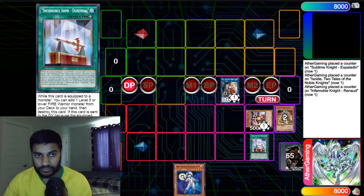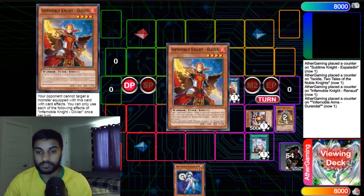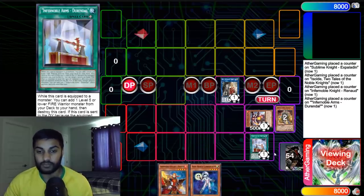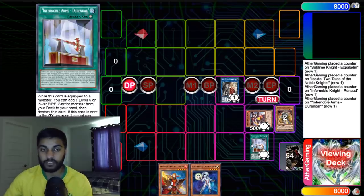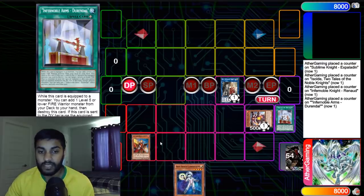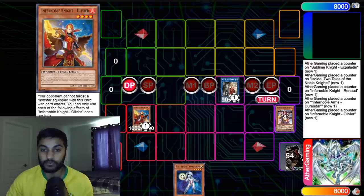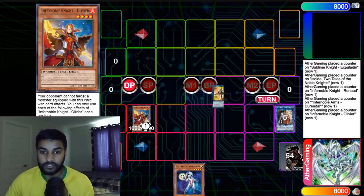Use Durandal's effect — we're going to equip it to any of the monsters and add Olivier. The reason this card is really insane is you can actually equip it to anything. So if you get disrupted, you can just go Durandal, equip it to the Nibiru token, and then Rota. Now we're going to use Olivier's effect in hand. Olivier says you can send one Fire Warrior Monster or a Spell from your hand or face-up to the field, and Special Summon himself as a level one tuner. Super important that he becomes a level one tuner. Now we're going to turn Isolde into Linkross.